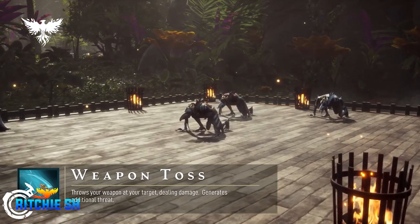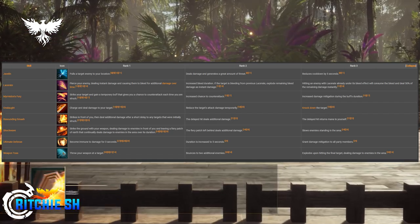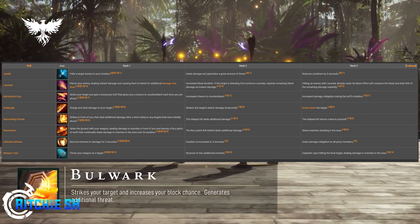Ultimate Defense makes you immune to damage for 3 seconds, and Weapon Toss throws your weapon at a target. All of these abilities, like all classes, can be updated through skill trees that reduce their cooldowns, increase damage, add knockdown effects, and much more.